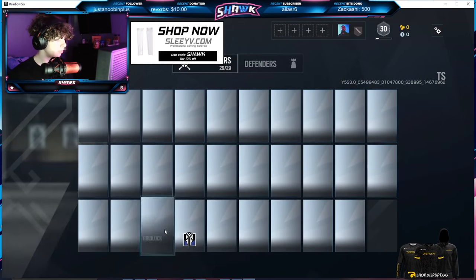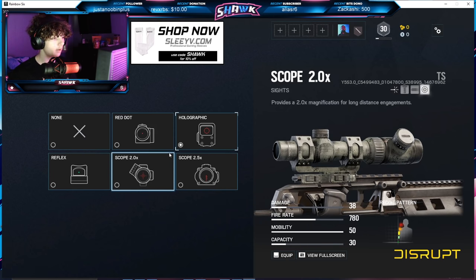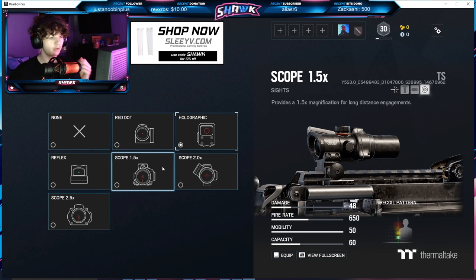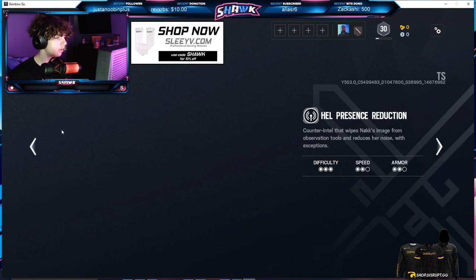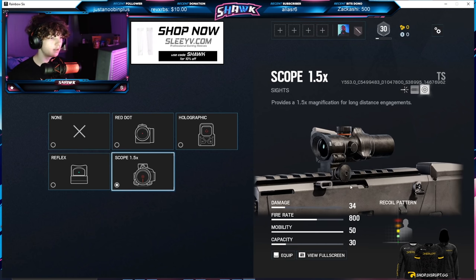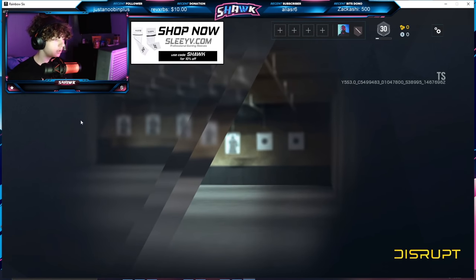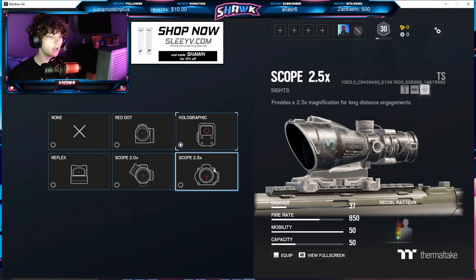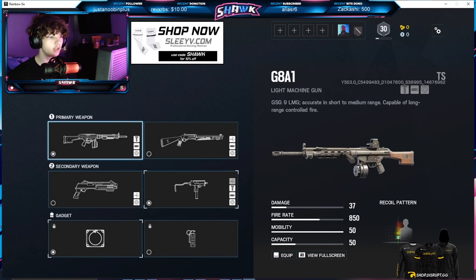Going on to Golovanova — on her F90 she's kept her ACOG and also has the 2.0x zoom and all other default sights. For her M2 LMG she has the default sights, the 1.5x zoom, the 2.0x zoom, and she's kept her ACOG. Moving on to Nøkk — they've added the 1.5x zoom to the FMG9, which is really cool. The rest of her guns have had no optic changes. For Amaru — IQ lost her ACOG on the G8, but Amaru has kept the ACOG on the G8 and gained the 2.0x zoom. So if you want the ACOG on the G8 you'll have to play Amaru over IQ.